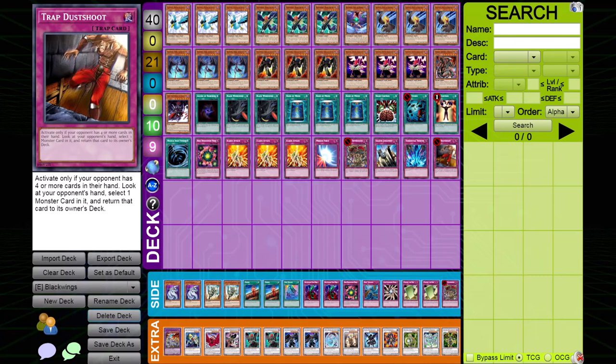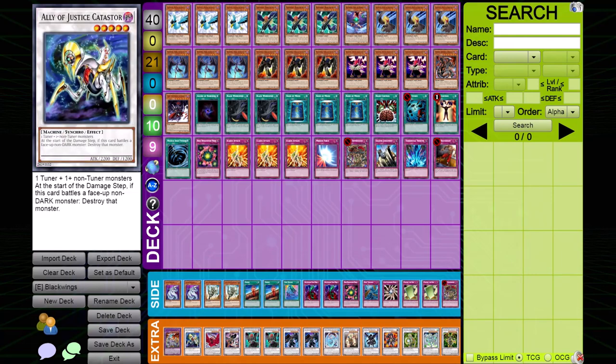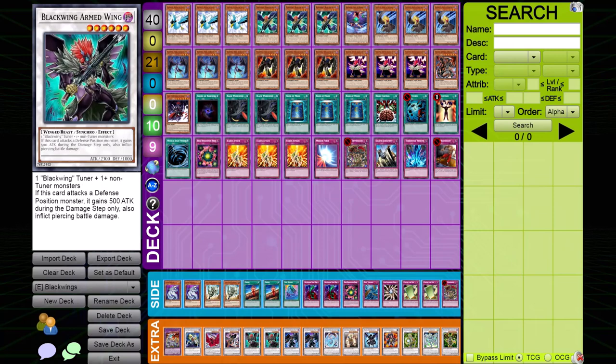Briefly going over the extra deck — this is a standard Black Wing extra deck. We have Cameratech to stop machines, Catastor as a standard level 5 utility card, Black Rose because Black Wings can easily make level 7s and it clears the field. Silverwind is a synchro you exclusively bring out through Vayu's effect. Armwing: a lot of Black Wing players don't make Armwing enough — this card is broken. It pairs with Vayu, and when it attacks a defense position monster it gains 500 attack. It also does piercing just like Bora, so Armwing is like a powered-up Bora.